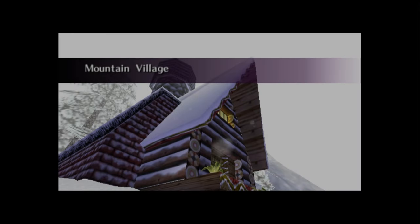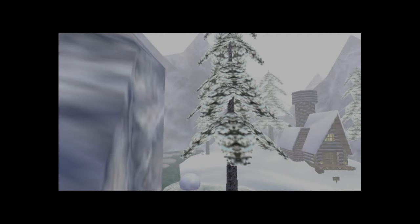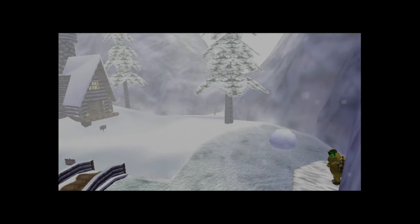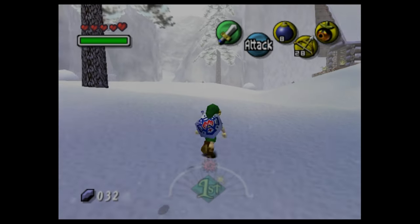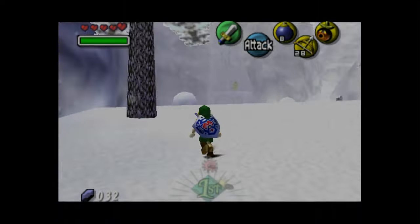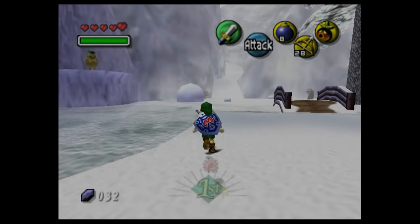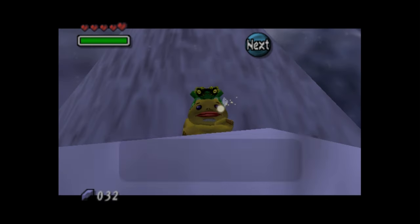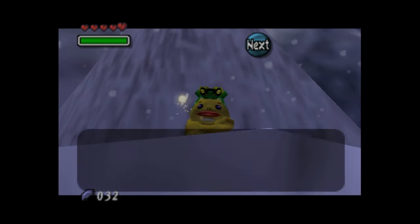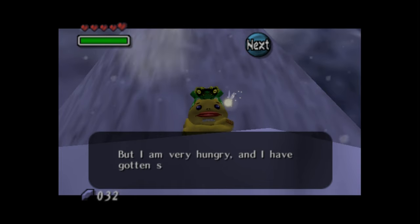Despite being called the mountain village, there's really not much of a village here — just a single cabin that is home to a pair of swordsmiths, whom we'll visit in the next episode. At the village, we hear the mountain variation of Majora's theme: a wind-like sound effect drones in the background while sickly bell-like instruments take the melody. The counter-melody is only barely audible, with occasional choral notes adding extra flavor.